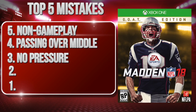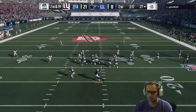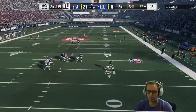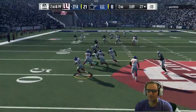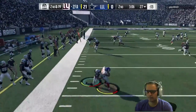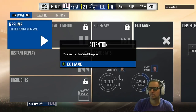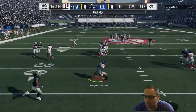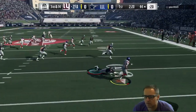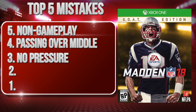Blitzing comes in at number 3. You have to learn how to send pressure on defense — and not just calling a cover 0 man-to-man blitz on 3rd down because you feel like it. You have to bring pressure on an every-down basis: rush 4, rush 5, get consistent pressure, make your opponent uncomfortable. When you're better than your opponent, if you don't blitz on 3rd down you won't get a pass rush. Yes, you'll get beat every now and then, but you'll get better and better at sending pressure and eliminate losing to players who just aren't on your level.